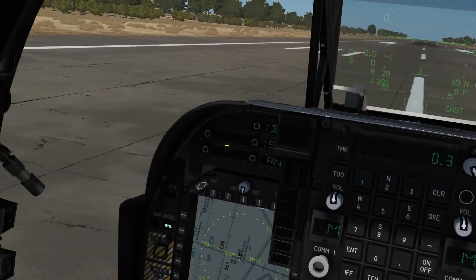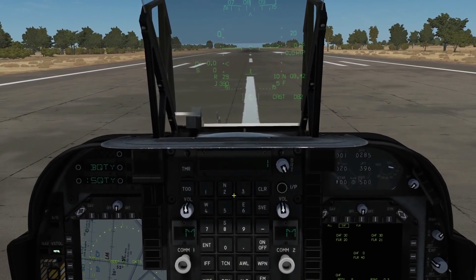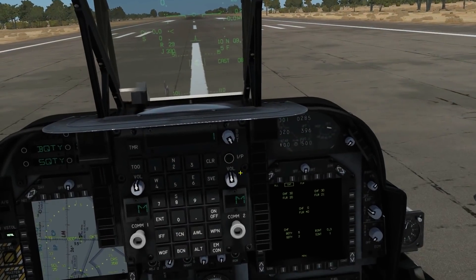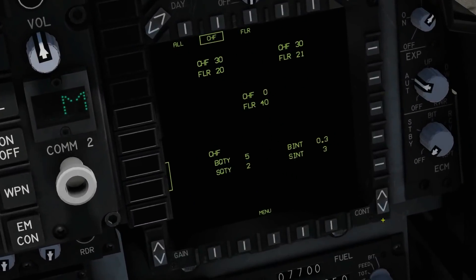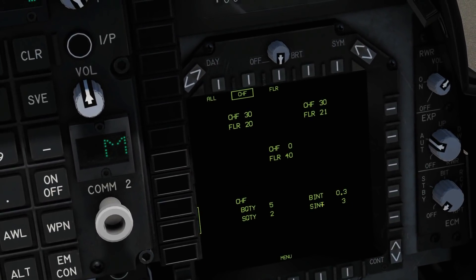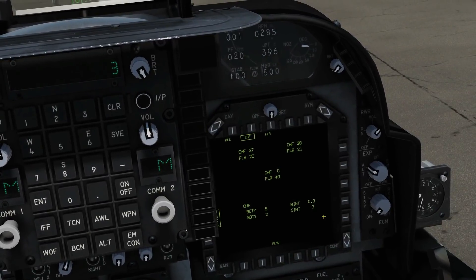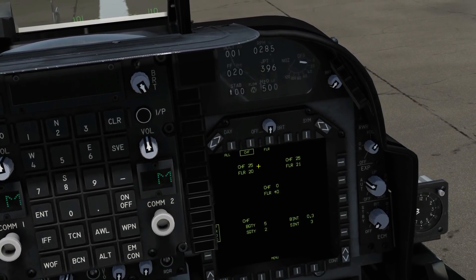Now for sequence quantity: this is how many times we want to fire that burst — let's fire it two times, enter. Then sequence interval: the time between firing those bursts — let's have three seconds, enter. So to explain: we're going to fire a burst of five chaff with 0.3 seconds between each firing, then three seconds later fire that burst again — firing the burst twice with three seconds in between. Let's try it: press the chaff fire, wait, and then it fires again. It spreads them equally between the left and right upper banks.